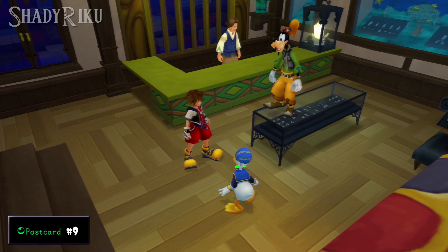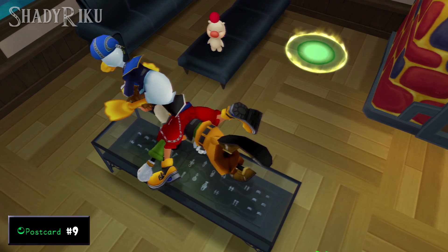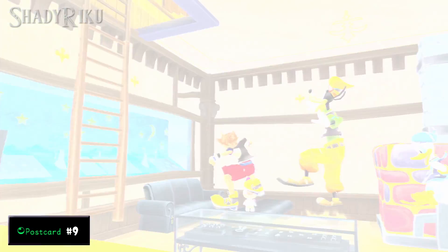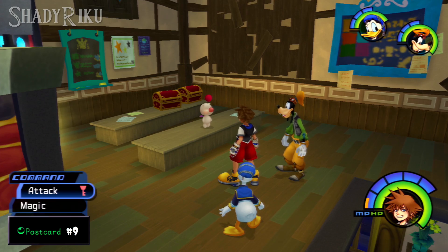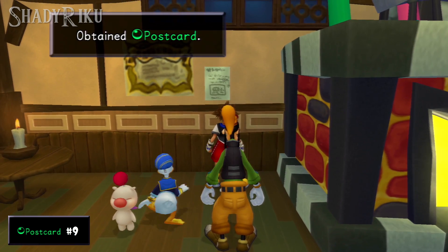You need to seal Agrabah's keyhole before getting postcard number nine, because this allows you access to the green trinity. When you activate the green trinity in the accessory shop, this gives you access to the synthesis shop on the upper floor. Once inside the synthesis shop, examine the small poster on the wall to get your ninth postcard.